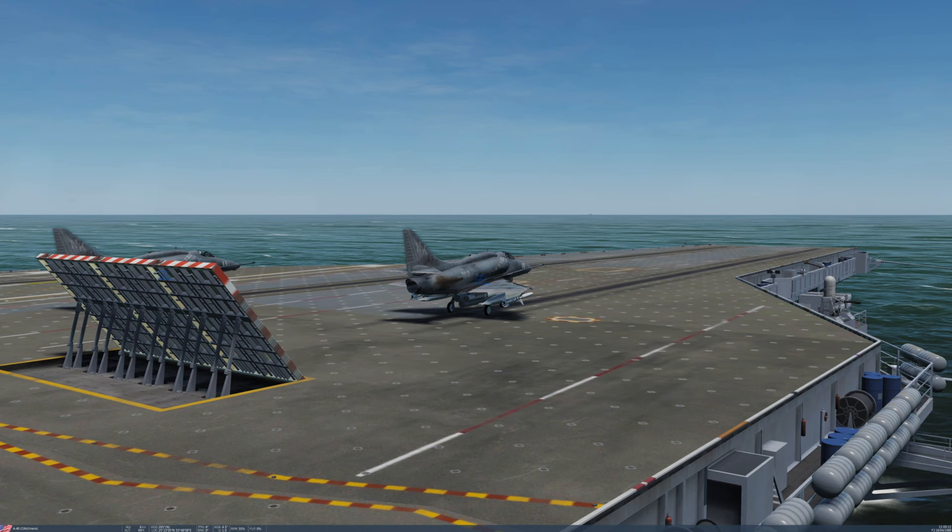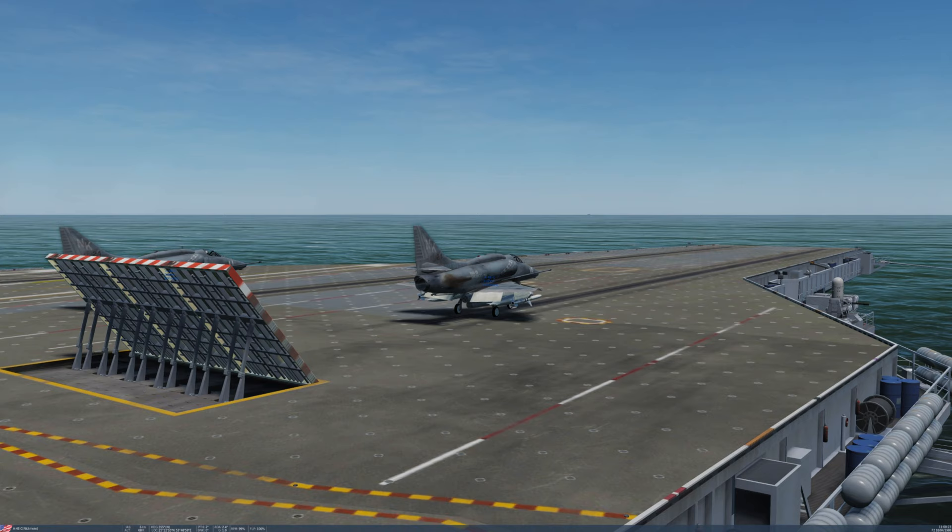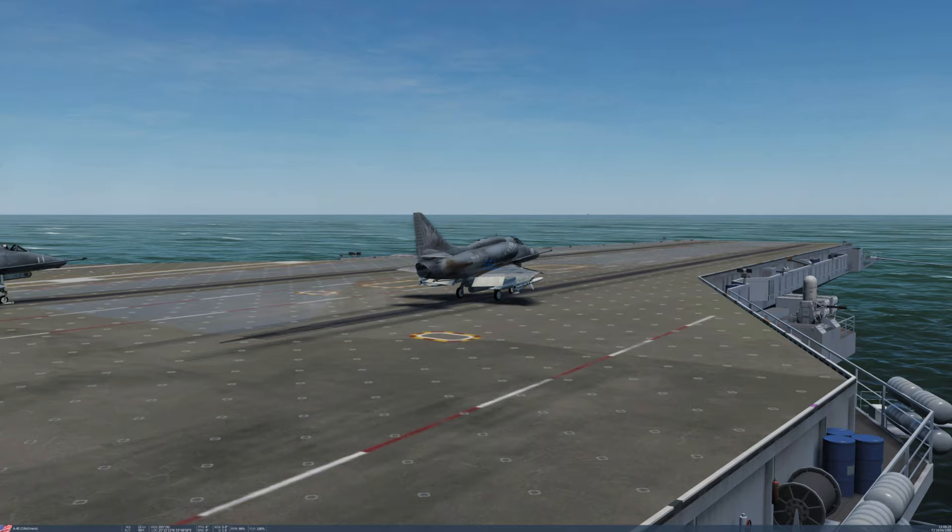Let's take a look at the cat launch. It's not yet been perfected but it will work. You line up your gear with the launching mechanism, put your brakes down and give your aircraft full throttle. And when the nose goes down, let off the brakes and lift off. Not perfect but it works.